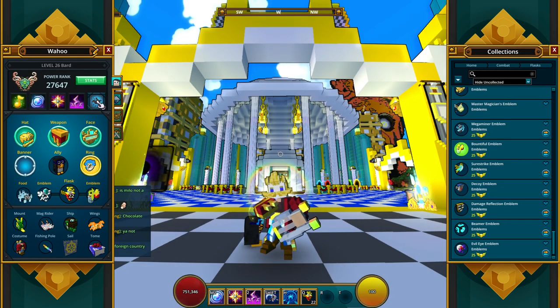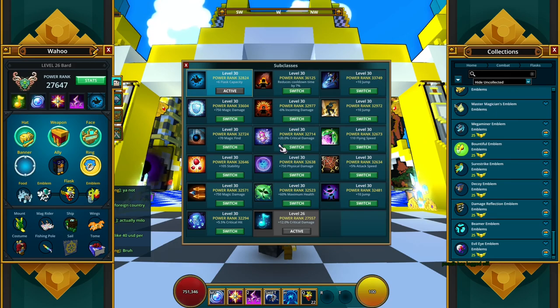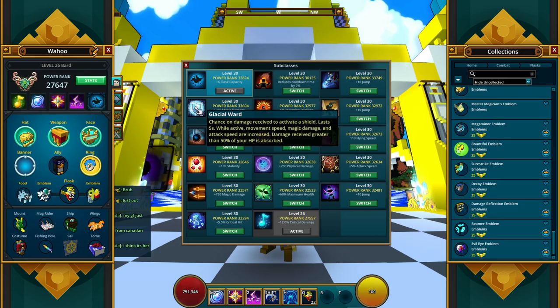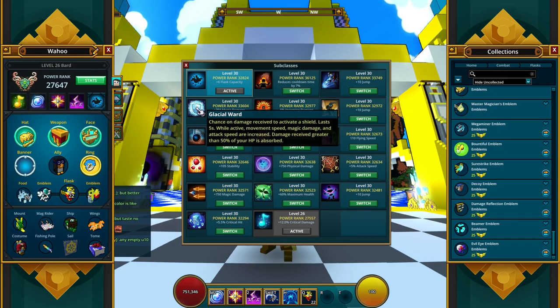Before we get into gems, let's talk about the subclass. I went with the Knight, mostly because of the extra flash charges — I just love flash charges. The movement speed for mounts is also nice. But there are a few choices. I was looking into the Glacial War, the Ice Age one, because while the shield is active it gives you movement speed, magic damage, and attack speed. You also get 750 magic damage when Ice Age is fully leveled. So if your Ice Age is 10 or 20 power rank better than your Knight, I would definitely go with Glacial War.